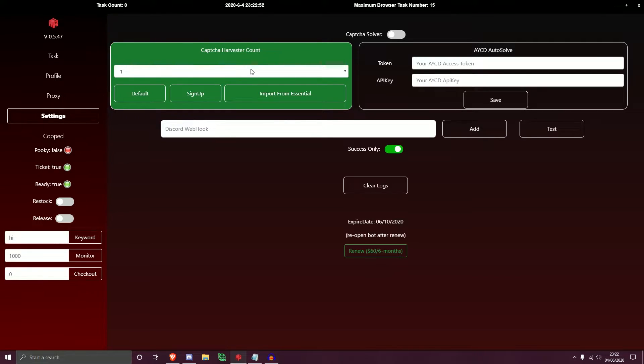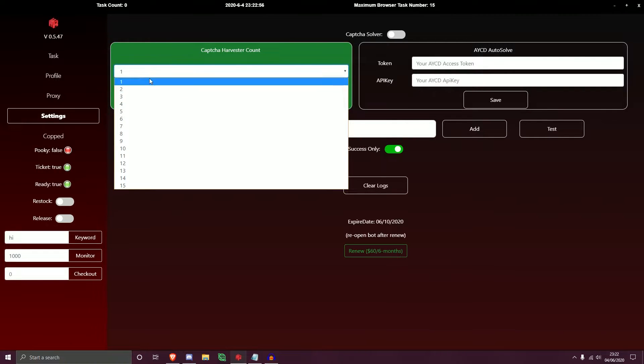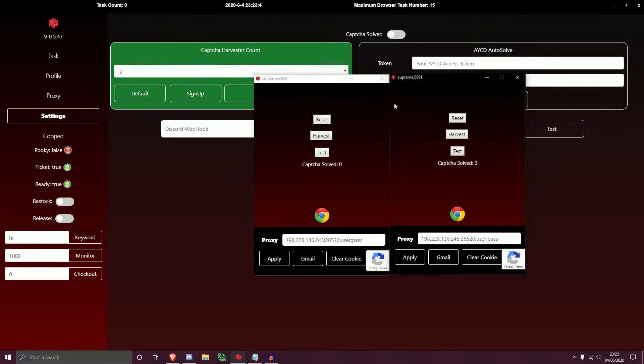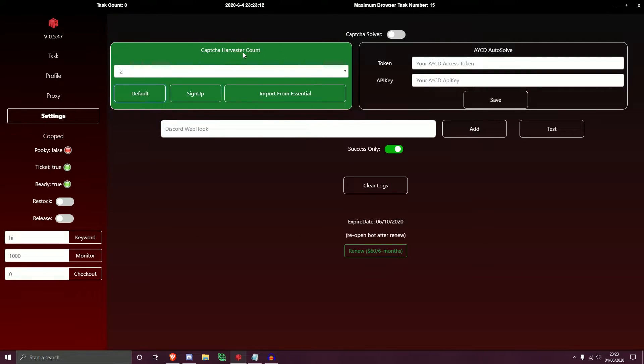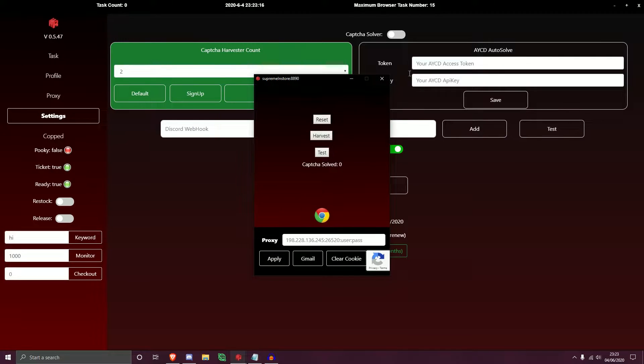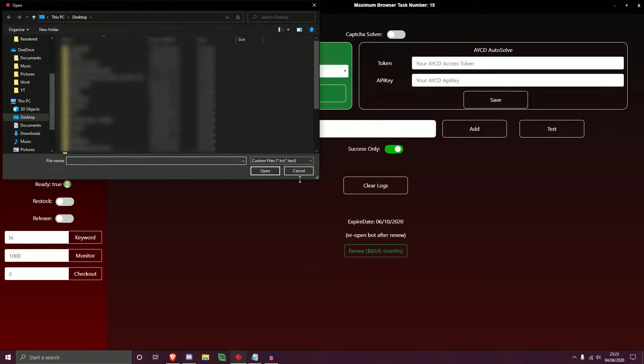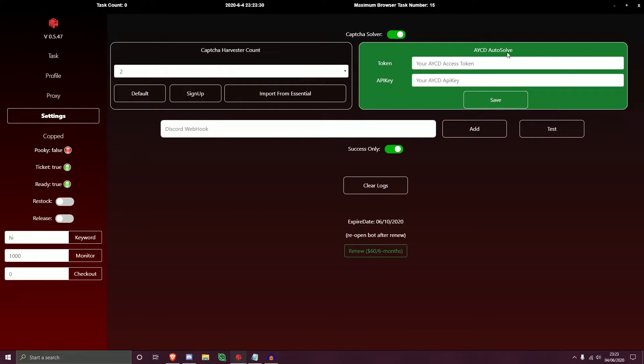Moving to the Settings page, the Capture Harvest Account section is where you activate a capture harvester. From the dropdown you can select the vault for Supreme initial — two harvesters will appear. For Supreme signups, hit the signup button and the same two harvesters pop up. You can import from Essential directly via file, or switch to AYCD AutoSolve and enter your AYCD access token and API key, then hit save. Below that, enter your Discord webhook URL and click Add, then Test to send a test notification.